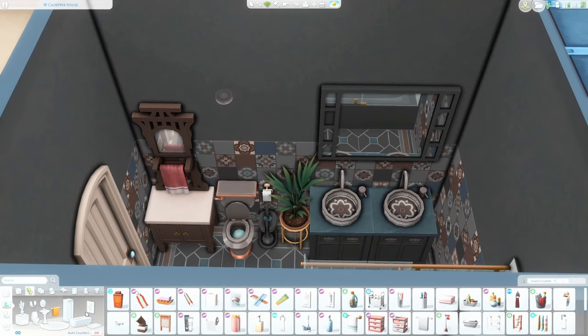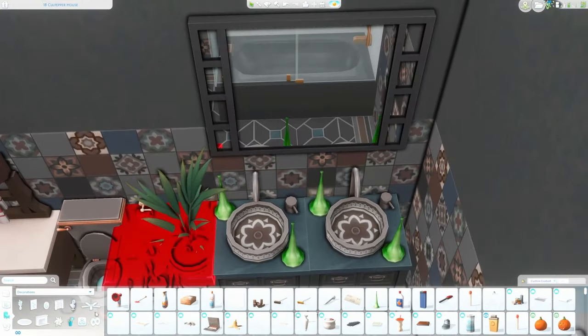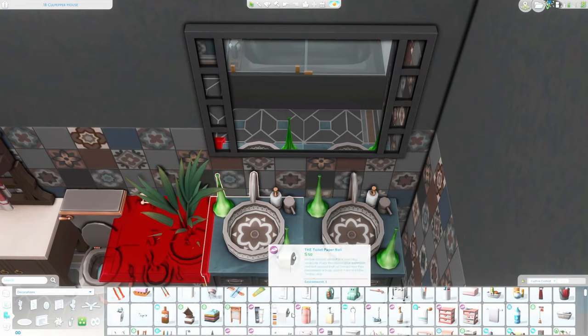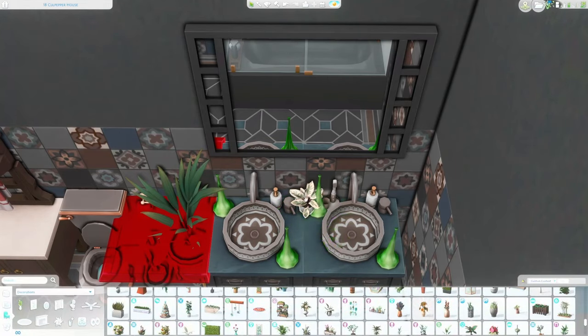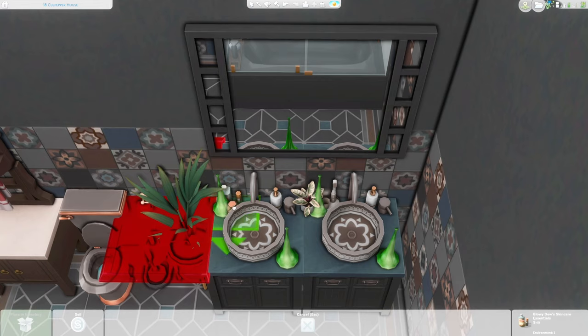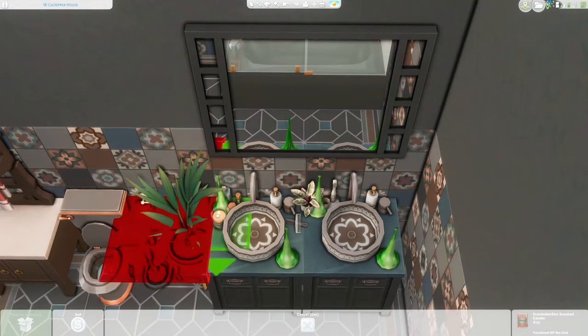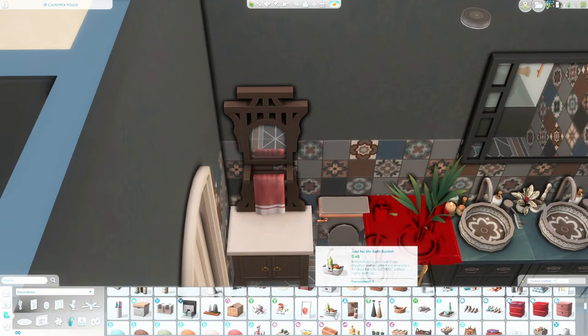This apartment wasn't originally going to go into my save file because I built it in 18 Culpepper House, which I'd already built before on the channel. But I love this apartment so much more than the previous one. I built the other one a while ago and I feel like I could do it better now — so I think I'm actually going to use this one in my save.